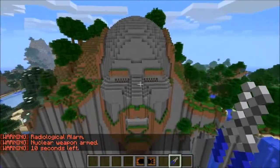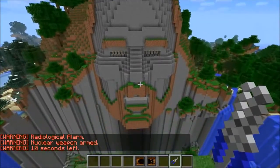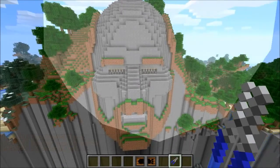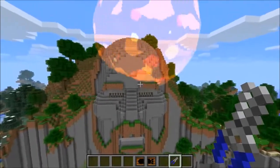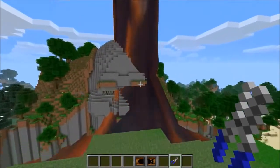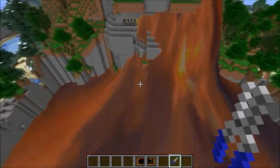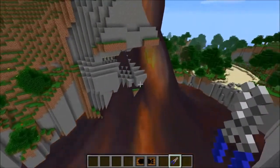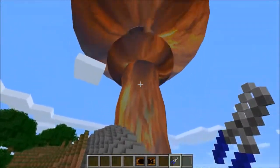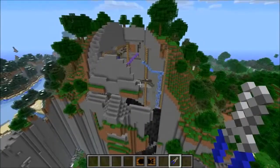Everything's in place, so we'll toss this in and we've got 25 seconds to get out of here. In survival this would be so hard to get away in time. Traveling outside his mouth, we'll try to get an amazing view. I got 10 seconds until the most epic explosion ever. Notch is not gonna be very happy after this one. Oh my god, that is amazing - honestly I've never seen anything like that in Minecraft before.